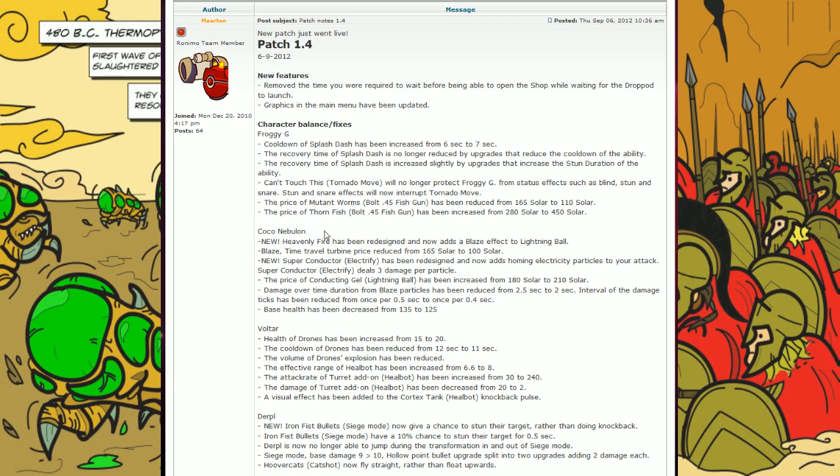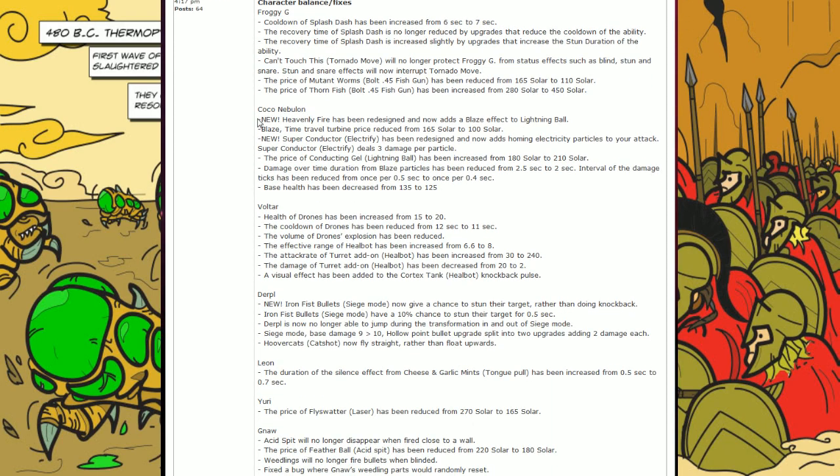Coco Nebulon has a ton of changes. First off, Heavenly Fire has been redesigned and now adds a Blaze effect to Lightning Ball. That's actually a good change for Coco, though I haven't played it yet and haven't seen complete feedback. There are probably going to be some good uses for it, especially with good upgrades for Blaze earlier on. Maybe you can upgrade it for more maximum damage — it's going to add to the 35 initial damage, and if you get hit by the Blaze, it'll just add more damage to them.